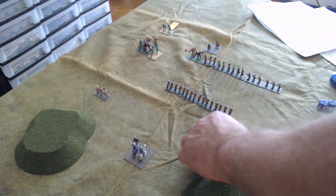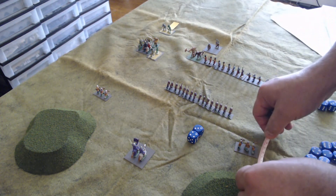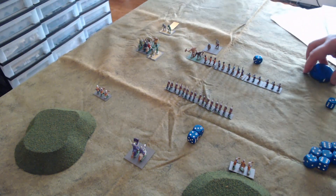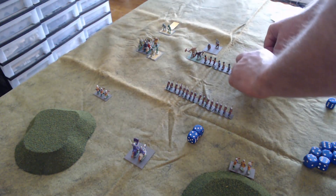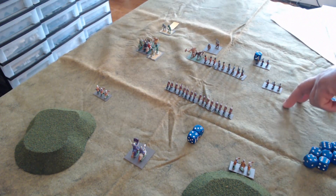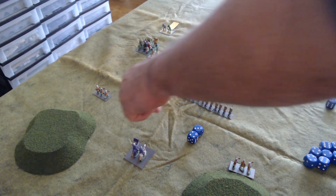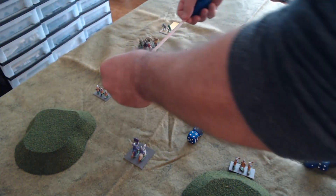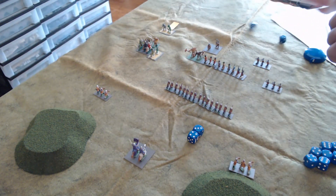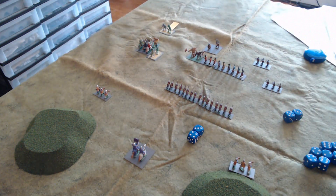The Pale crossbowmen roll a retreat result, having to move back four and a half centimeters — their movement is nine, so half is four and a half, placing them at the base of the hill. The orc crossbowmen also have to retreat four and a half. The reason the Pale attacked that unit is now those crossbowmen are cut off and will require an additional command point to activate. The other Pale crossbowmen attack the trolls on the flank at medium range for two dice — one hit — but the trolls make their morale check.